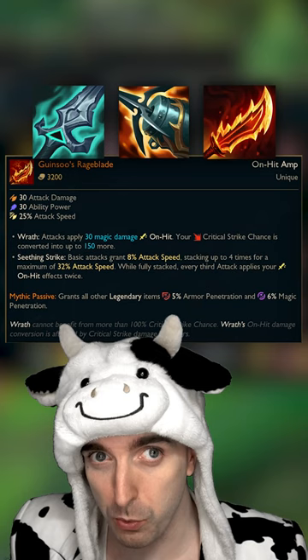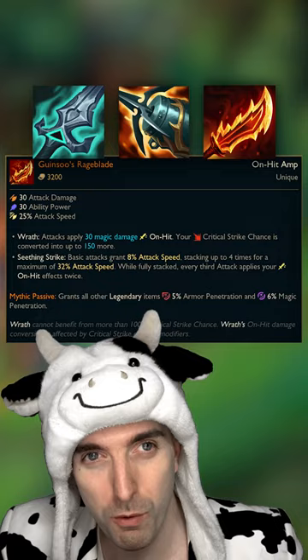After one of those two items, you get yourself a Rageblade, and then you can pick up the Blade of the Ruined King if you don't already have it, or buy a Wit's End. After you purchase a Wit's End, you can get yourself a Guardian Angel or a Death's Dance.